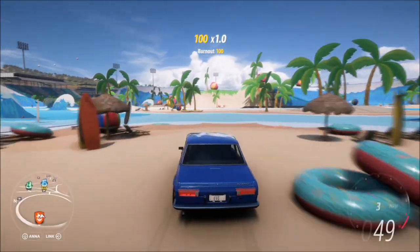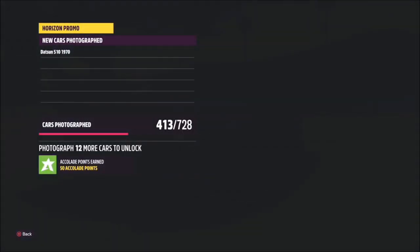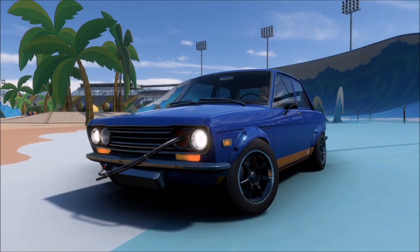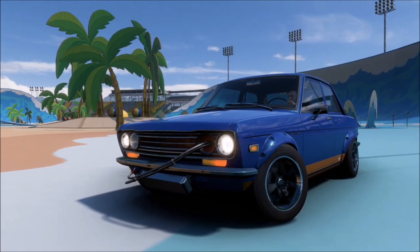The Stadium Beach Party is located at the main stadium, El Estadio Horizon. Once you get in there, go anywhere within the stadium and take your photo. It will pop up with two tick boxes — one saying you've taken a photo with the Datsun, and one saying you've taken a photo in the stadium. It's as simple as that.